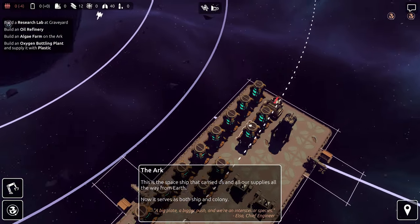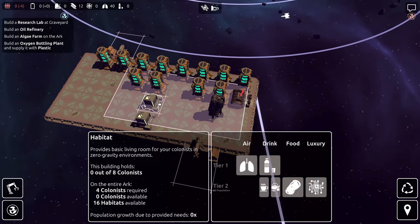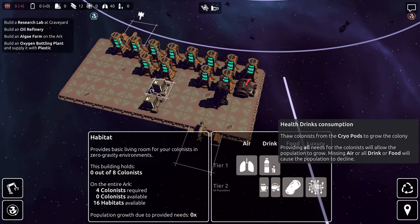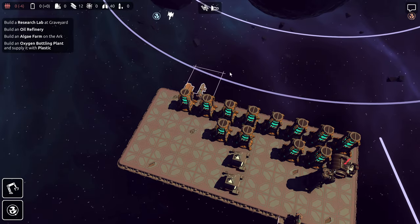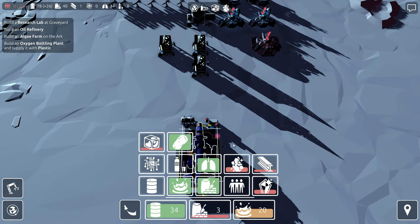I could wake people up on the Ark, but if you don't wake them up they don't consume resources. If you do wake them up, they're going to consume oxygen and health drinks. So you've got to be able to give them the health drinks, and that's where this oil is going to come in handy.